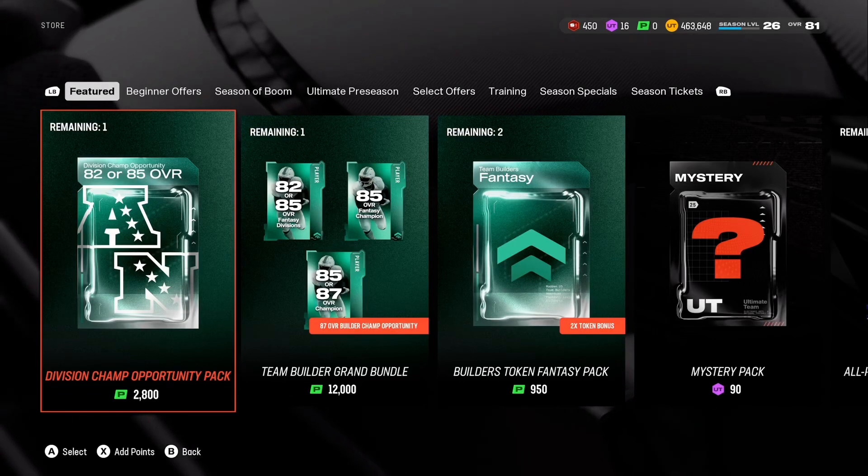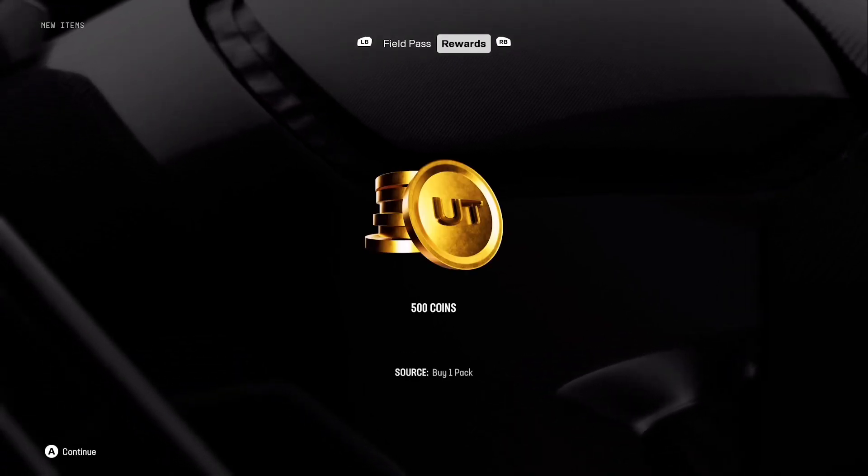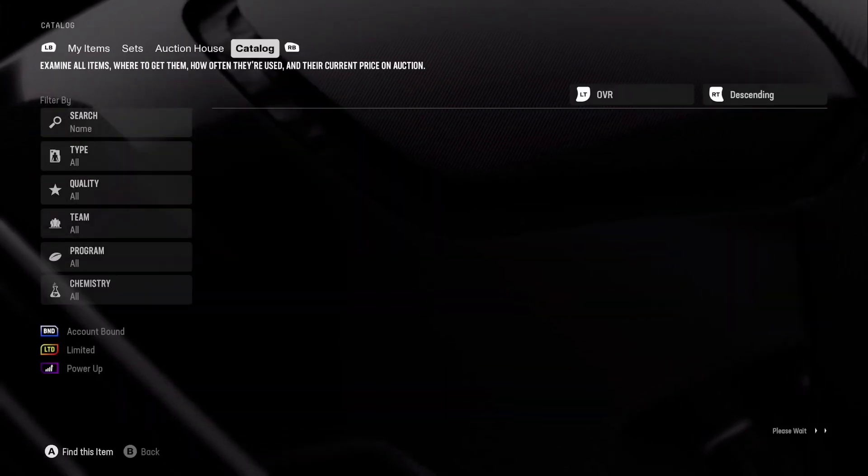Welcome to episode four of the no money spent series. We opened our one coin pack at a 71 overall Mike Boone, but it doesn't look like the cards are quite out yet.